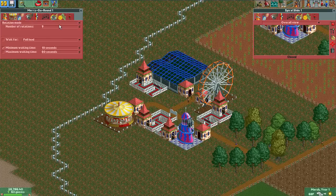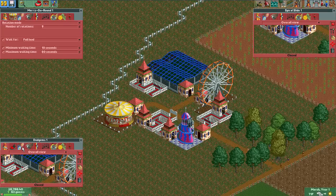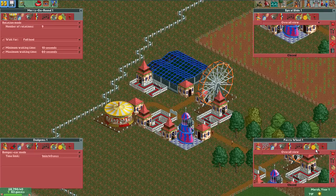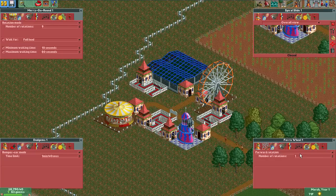I should wait for full load, and set the maximum waiting time. Since I bumped up how much this costs, I'll give them a little bit of extra time — I'll give them 66% more time. And for Ferris Wheel 1, I'll give it two rotations, and we'll do backward — because I'm crazy.